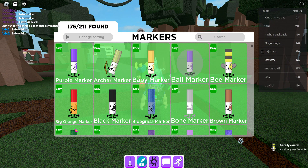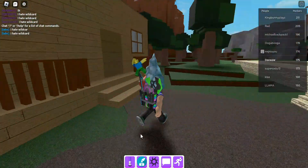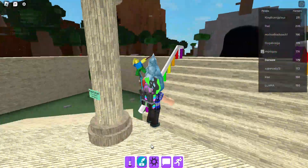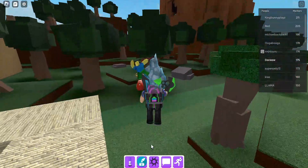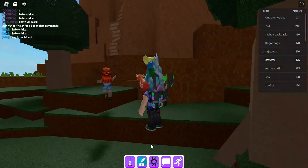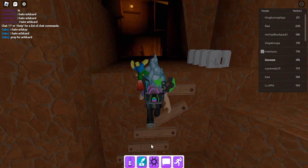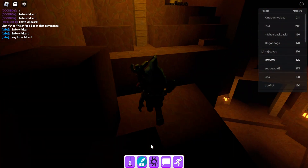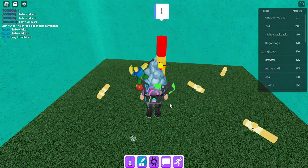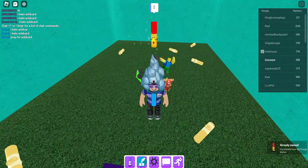Next one we got is the big orange marker. This one is a bit harder to find. We gotta head to spawn and then go to the mountain vial, then up this ladder and into this cave. You see these two eggs — touch them and you can talk to them, and then you can claim the marker. That's how you get the big orange marker.